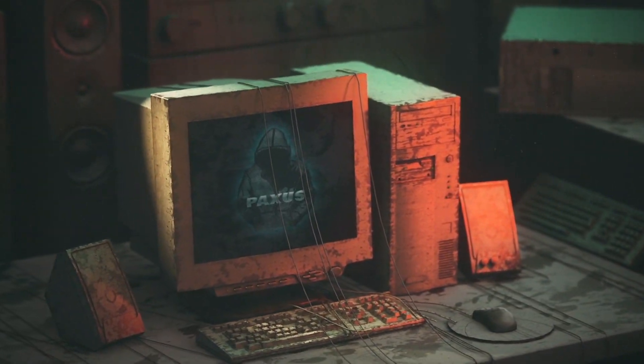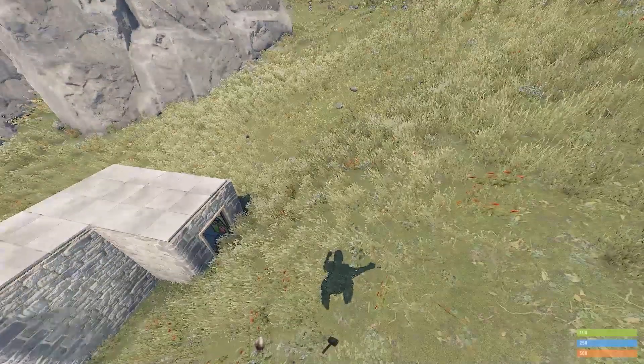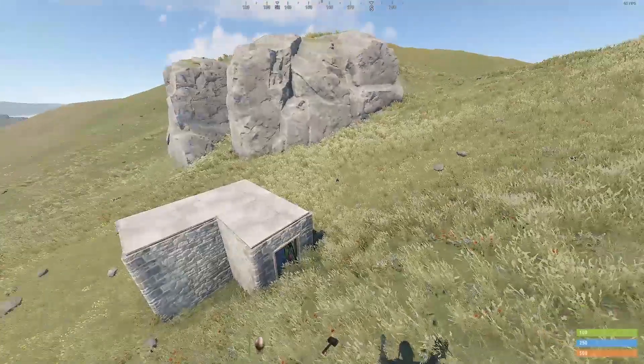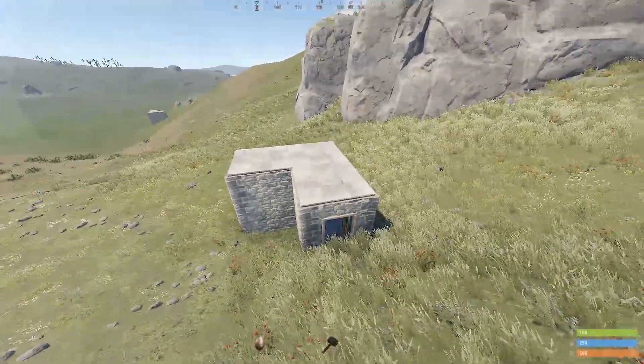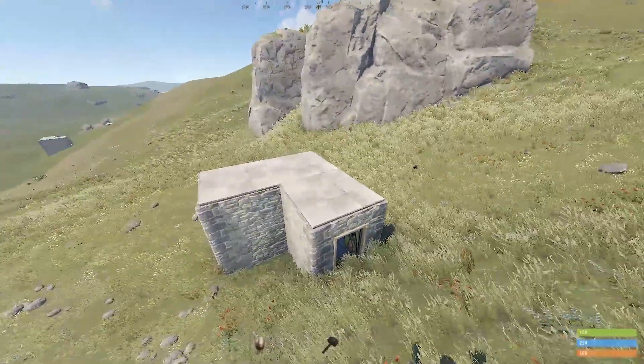Hey, my philosophy is trap basing should be as simple as possible because you're going to piss people off — they're going to raid you. So like my chair trap, this can be done with just two squares; it doesn't need to be a whole one. I just decided to make it with three foundations so it looks more like an actual base.